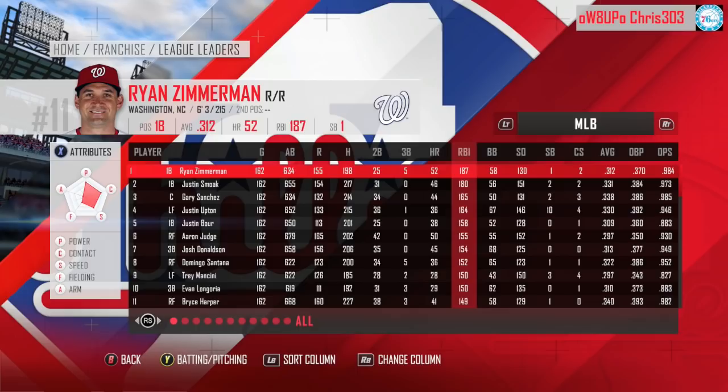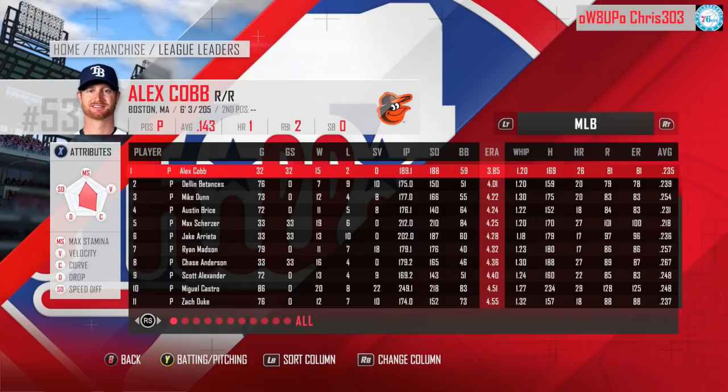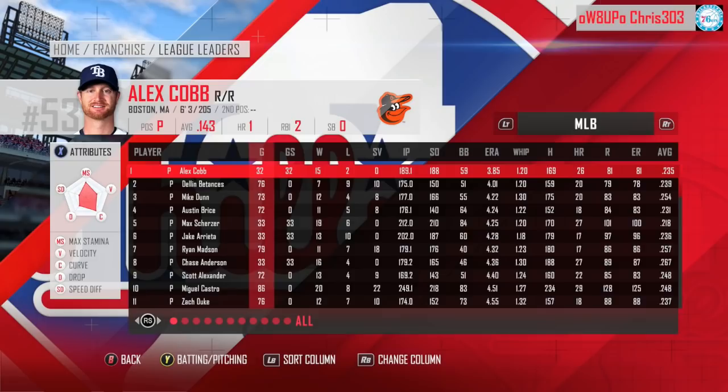There were four guys who had 160 RBIs or more in the season, and two hit 180. And the pitchers — oh man. It's like every one of them pitched in Coors Field in the late 90s, as very few had an ERA under 4. So if you're a stickler for stats, I can see this being a major issue. The overlays and menus are good, but the stats they're showing you within them have you scratching your head.